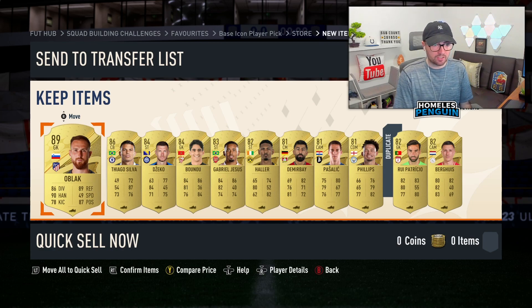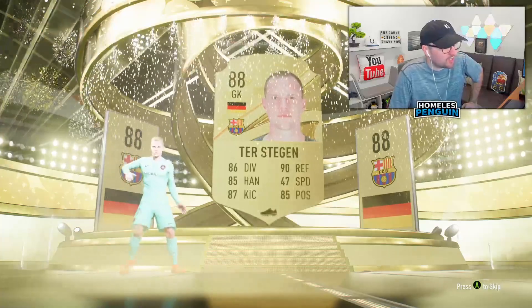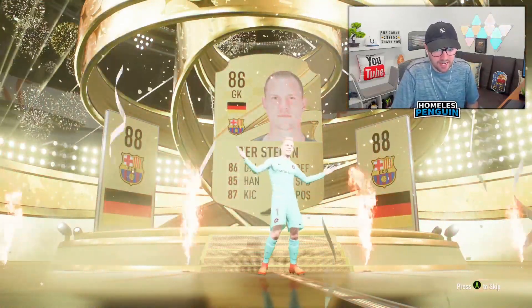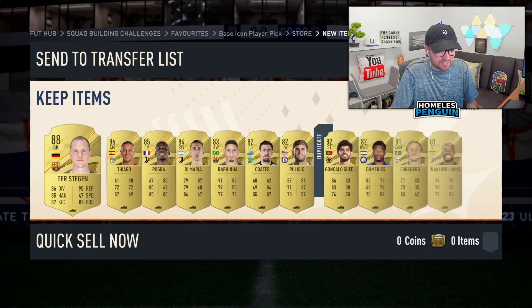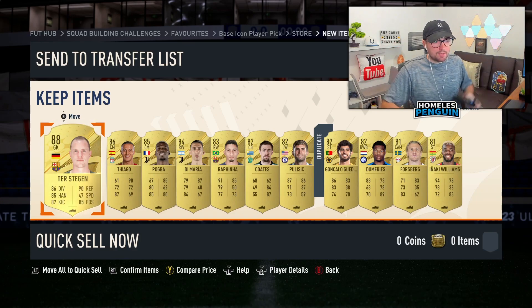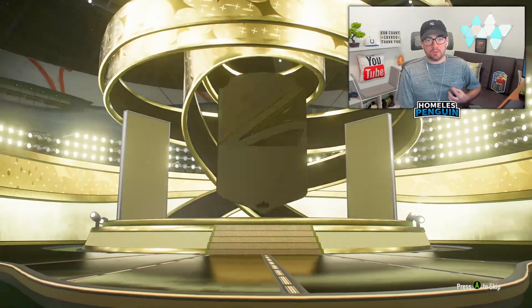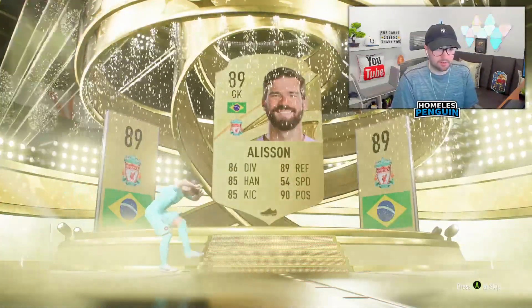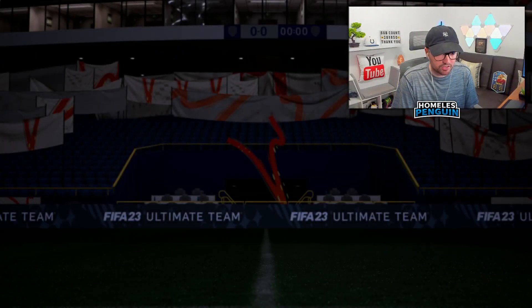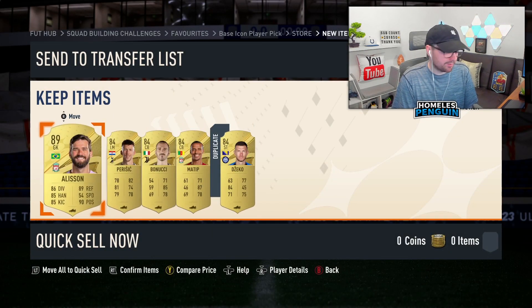This is really nice fodder so far. Again another walkout — these are actually cracked. Goalkeeper galore but for fodder these guys are so good — high-rated items, 88 overall. Absolutely love that. Thiago — perfect. I'm getting really nice fodder and that is what I want to lead up to SBC content later in the video. Another walkout — Allison, high-rated 89 overall. Love that. Just 84s again though. It's not tradeable — we'll recycle and come back to the other big packs in a second.